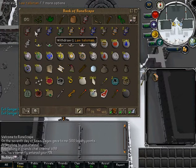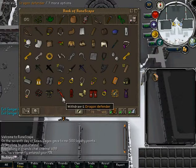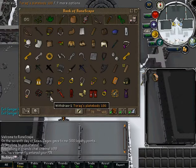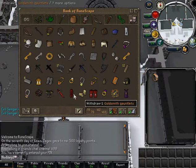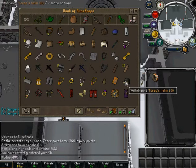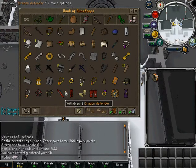Some runes. Some talismans. Dragon Defender. Dragon Plate Legs. Torag. Whip. Glory. This is probably like the best crap I've got. And then Torag Helmet, and a cooking cape. That's the only cape I've got, people. It's the easiest cape to get in the game. Skill cape.